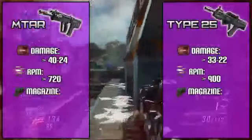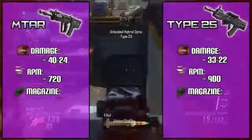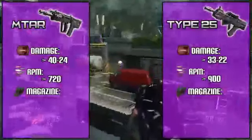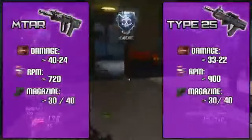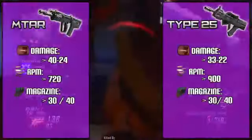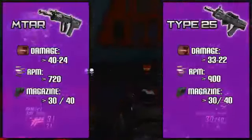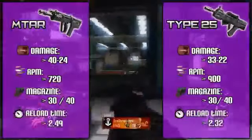Onto magazine sizes — if you use the Type 25 a lot, running out of bullets is probably your number one downfall. Typically a weapon with a fast RPM would get a larger clip, but that is not the case here. Both weapons have a standard 30-round clip, which is normal for the MTAR, but with the Type 25 you'll find yourself reloading a lot unless you're extremely accurate. To make matters worse, both guns have around a two-and-a-half second reload, which isn't great when you're reloading constantly.